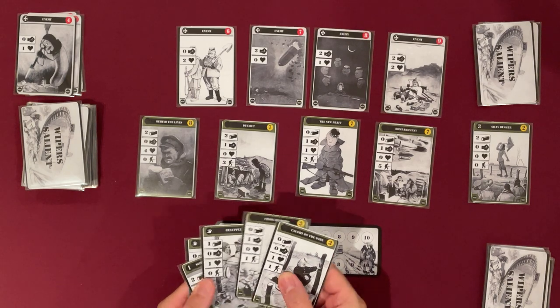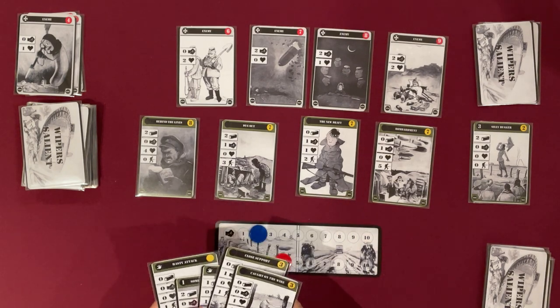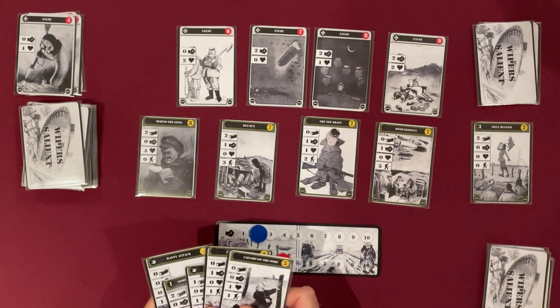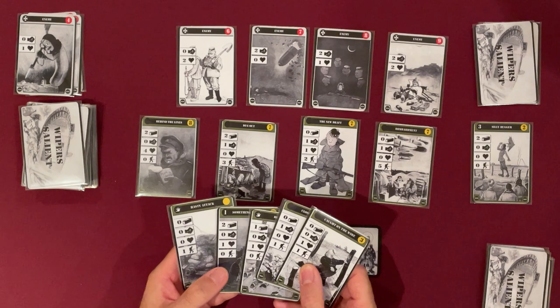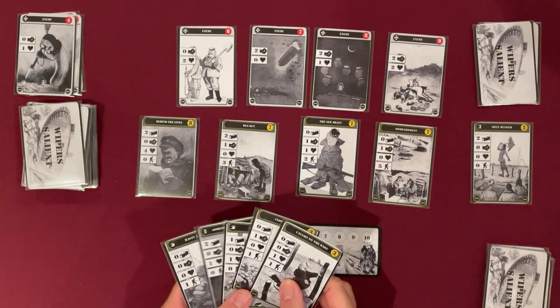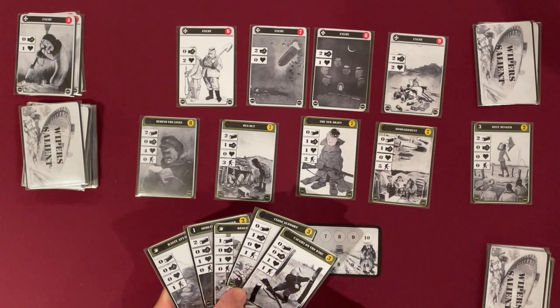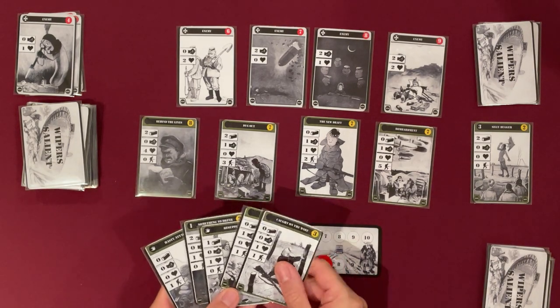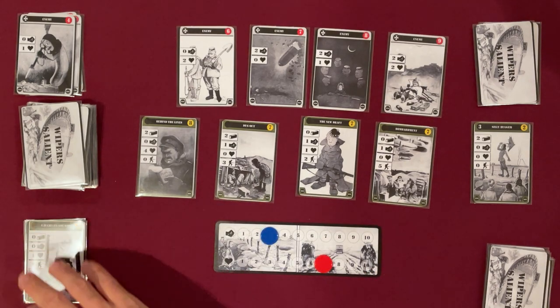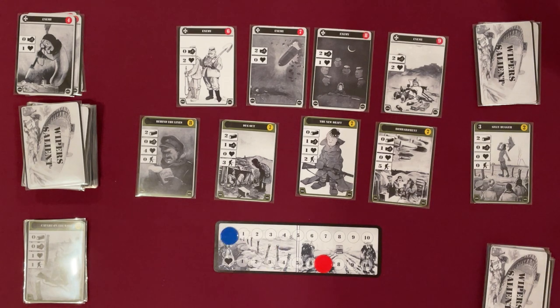Nothing interesting available, and I've got 3 to recruit. I really don't want that in my draw deck, so I'm not going to touch it. I can heal 1 morale. I think I'm dead. I've got 1, 2, 3 health. I can attack for 1, 2, 3. Then they're going to hit me for 6 morale and 5 health. So I'm demoralized and I lose.